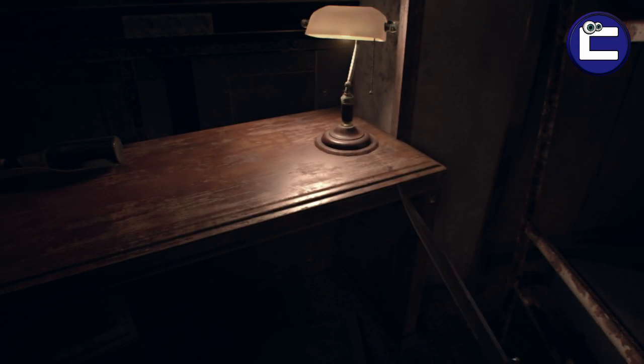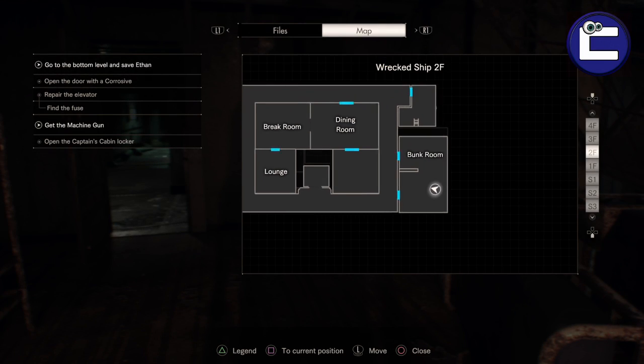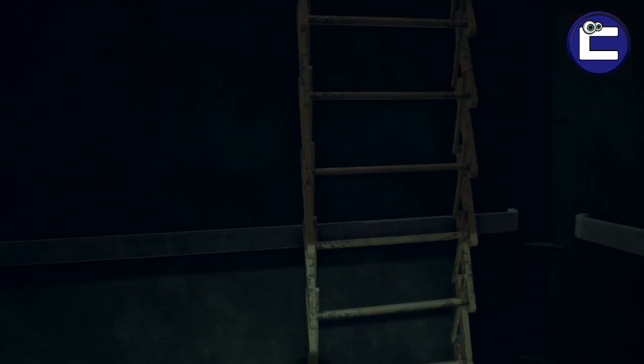All you've got to do at this point is just retrace your steps. Go back out of the bunker room, literally just drop down back into the lift, and then climb back up the ladders, taking you back on the loop of what you've done already.